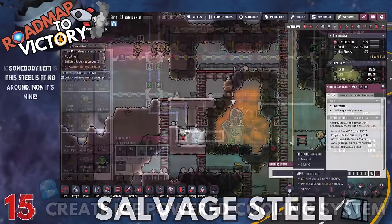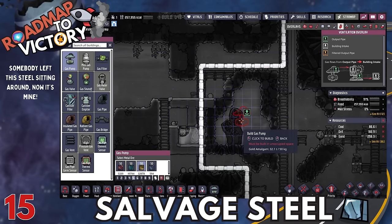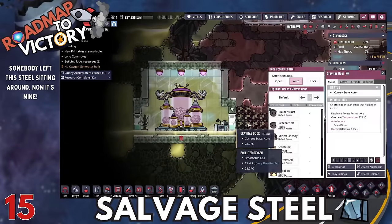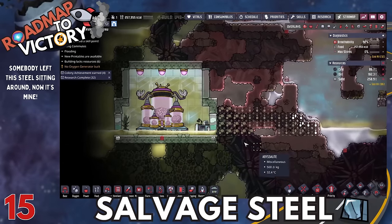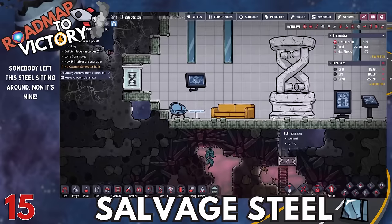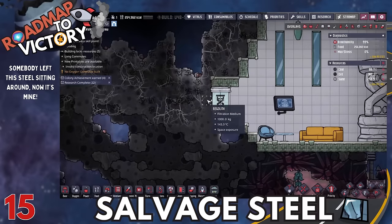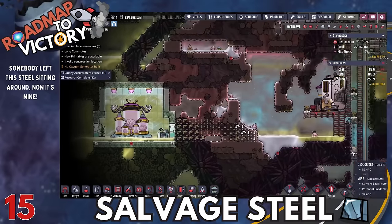In the base game, there are a couple of places on the map where there's steel sitting around in existing buildings. You can go deconstruct them and salvage that steel to start your natural gas setup. You could also manufacture steel yourself at this point, but salvaging it is accessible if you've been digging a lot. Just go get it now and worry about producing steel a little bit later.